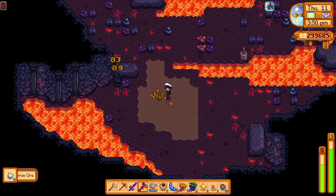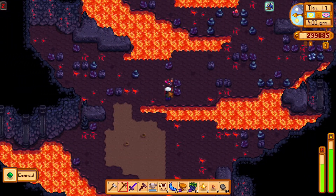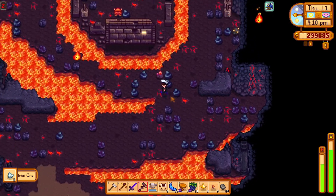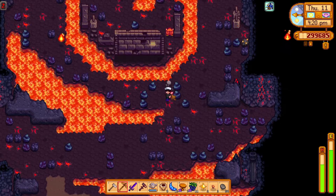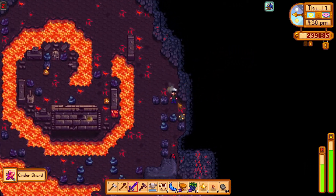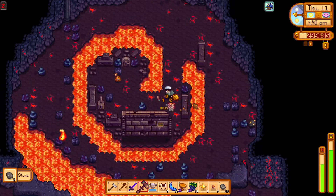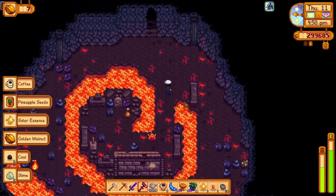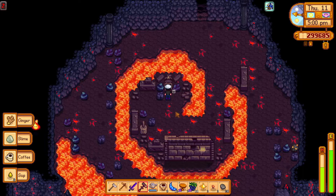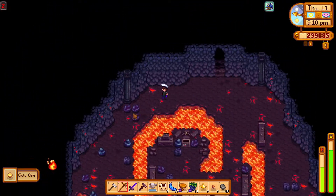Let's see if I can find the exit this time. Getting plenty of these cinder shards. Oh my god - I suppose it is a good luck day, I didn't think of that! When I come here to properly kill as many as I can, I'll be a little bit more prepared. Oh, there's a chest with a slingshot in it. Either spicy eel for the speed, or a defense food. What we got? Protection ring - okay!